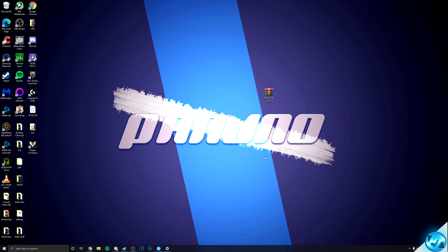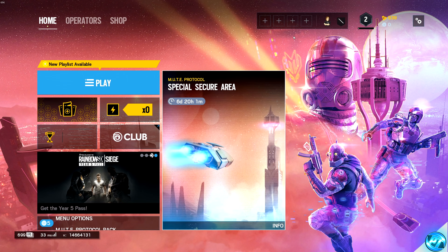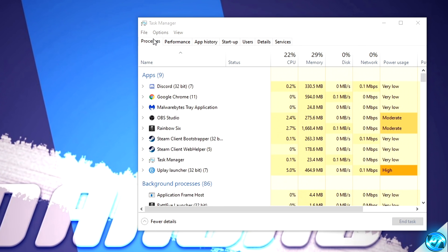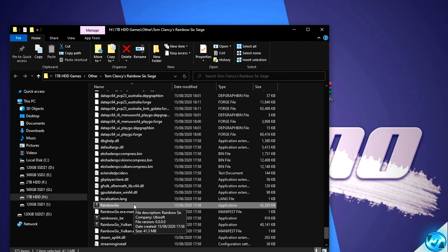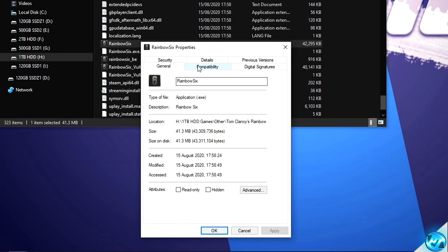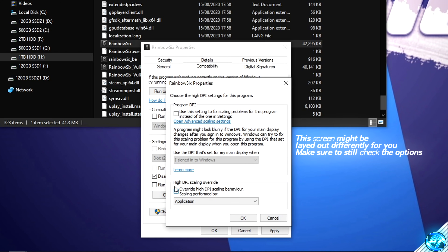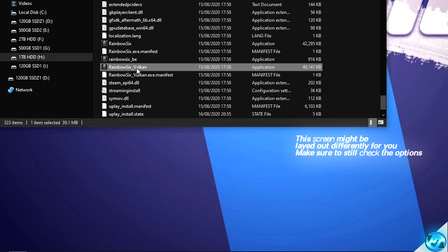To jump straight into the gaming optimizations, navigate to Uplay, Steam, or whichever platform you're using to boot into Rainbow Six, and simply boot into the game. Press Alt and Tab to tab out of the game while it's running in the background. Then navigate down to your taskbar, right click, and open up Task Manager. Inside here, go over to the Processes tab, right click on Rainbow Six, then click on Open File Location. Once inside this folder, right click, go to Properties, go to the Compatibility tab, ensure that Disable Fullscreen Optimizations is checked, click on Change HDPI, override the high DPI scaling behavior at the bottom, press OK, apply and OK.